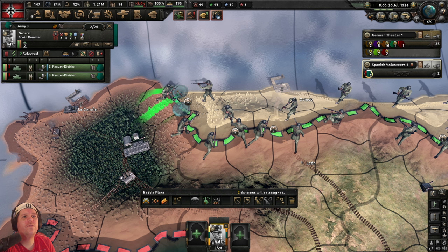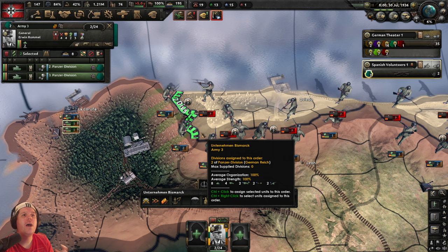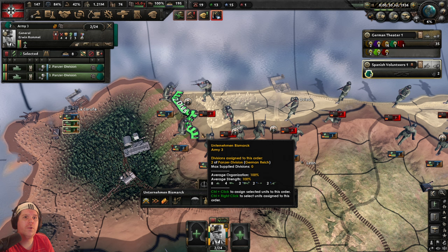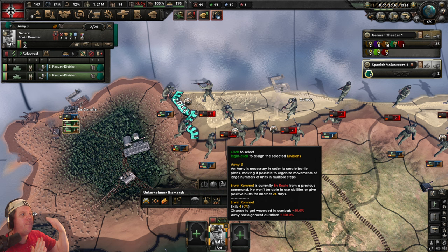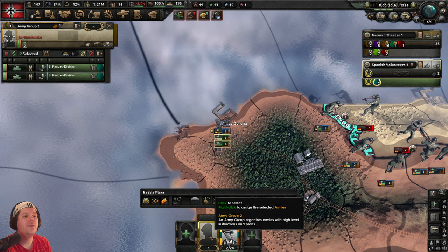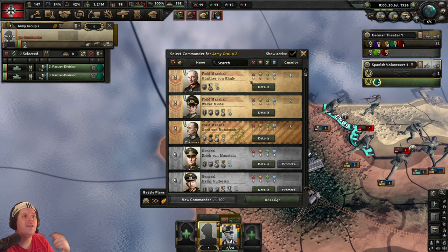Press Z, start the right-click at the very top edge of the dotted line and drag down until it turns yellow — that's one step too far — then bring it back until it's green. Now when we unpause, the panzers go to that front line and wait, which is exactly what we want while Rommel arrives. One more thing: Rommel isn't beneath a field marshal yet. We may as well get the field marshal involved because the bonuses stack, so with Rommel selected let's right-click to assign him under Army Group Two.